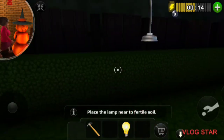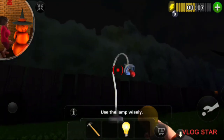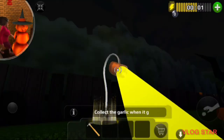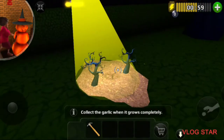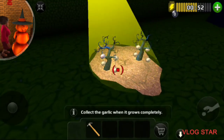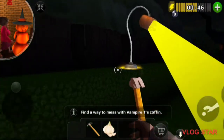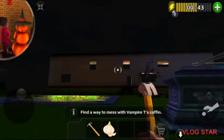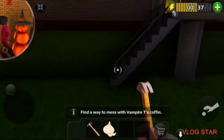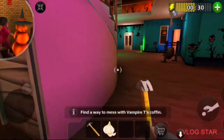Guys, if you're wondering — I don't like garlic. Let's use the lamp wisely. Oh nice — collect the garlic when it grows completely. Is it fully grown now? It is! God, the effects of the game are good. Wait, the lamp's floating! Find a way to mess with Vampire Tea's coffin — so do I just add the garlic to her coffin?